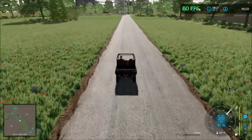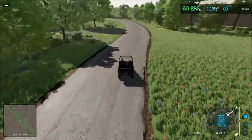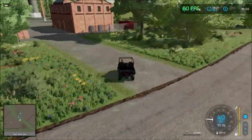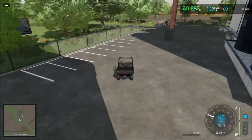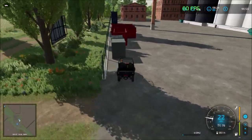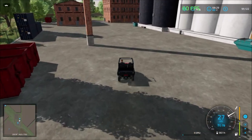Continuing down, we have two more sell points down the road, with a little placeable area nearby. Here's the first sell point, and the second one up the road — a green sell point here. Let's see if there's anything else on the map we haven't visited. I'll just drive down the road and then head back up to the farm.